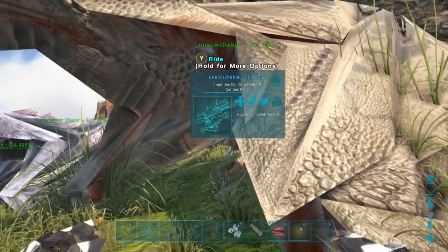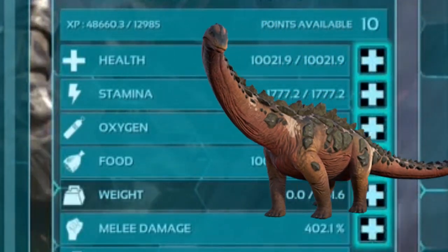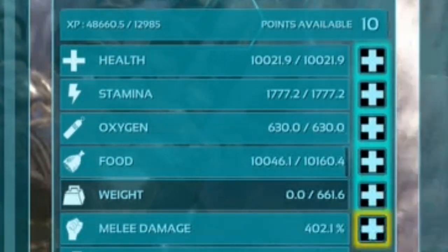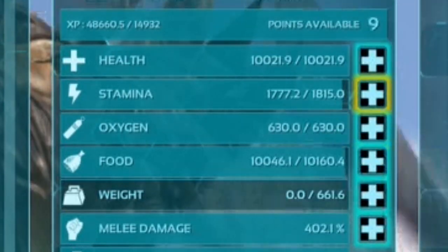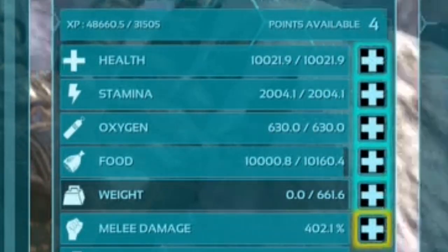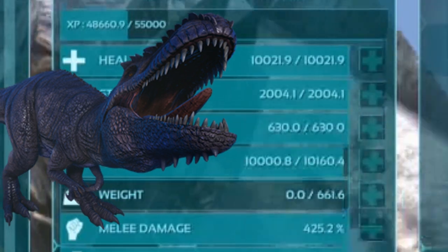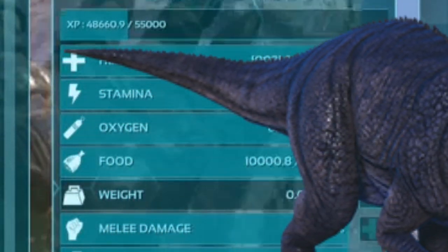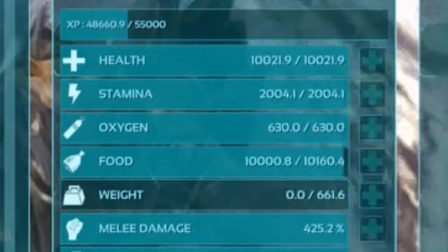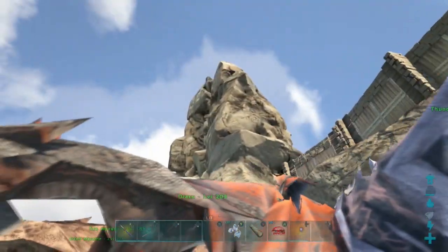Our next one is a lightning dragon. These are very important for the Island and Center because of the gigas and titans. This one has 10,000 HP, 2,000 stamina, and 425 melee. Considering that lightning dragons are the ones you use to kill gigas and titans, you need more stamina — probably closer to 3,000 — because those lightning blasts drain stamina fast, and it's really the only way to kill gigas at a distance.